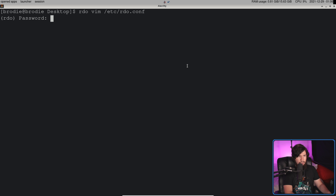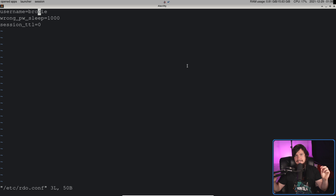All of these are listed inside of the README. The config file is located at /etc/rdo.conf. The first option is the username — the user, singular, not multi-user, who can activate rdo. Currently, it only matches on usernames and doesn't support groups either.